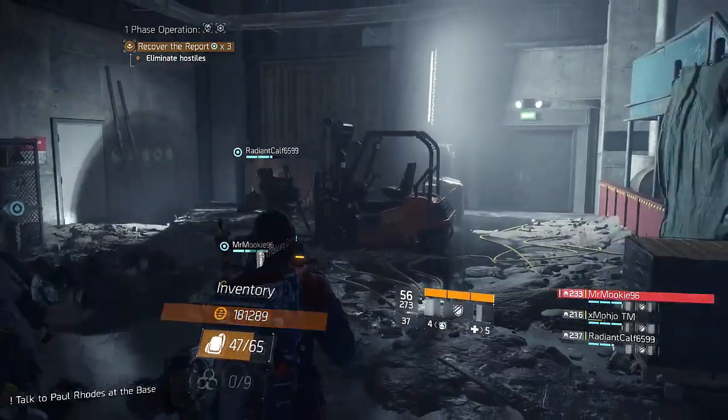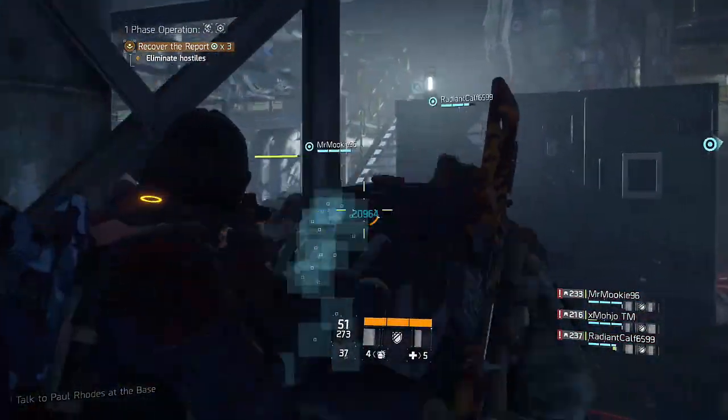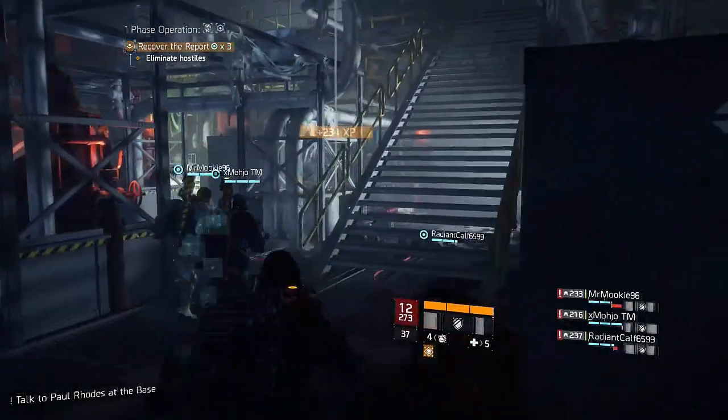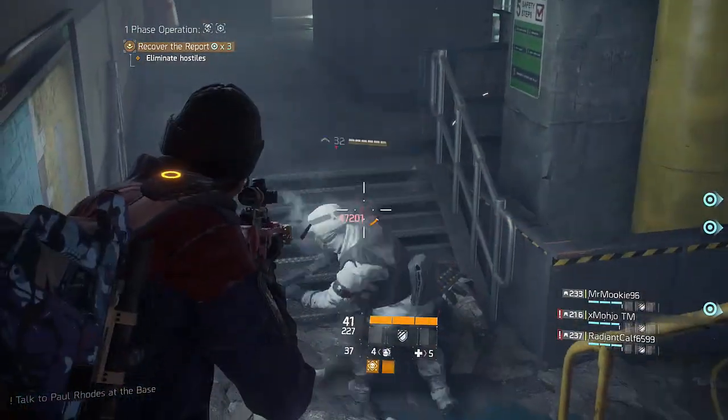On top of that, enemies are rarely bunched up together — most of the time NPCs are pretty spread out, like you can see in the gameplay. So when killing one and activating a flashbang effect, it won't even do anything most of the time. And to top it off, the flashbang effect really isn't the best thing in the world — sure, it's great to flashbang enemies, but it only stuns them for a few seconds.